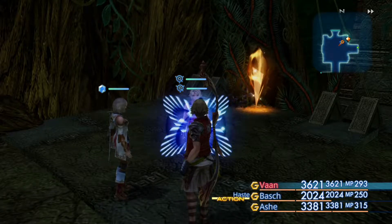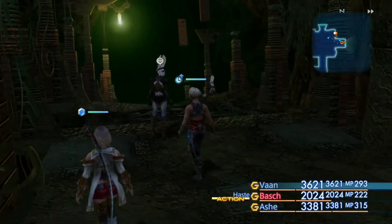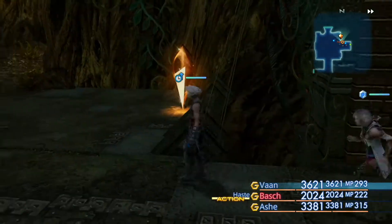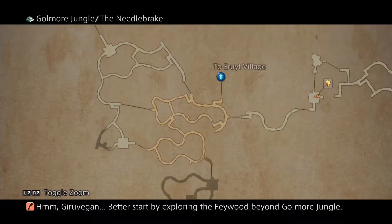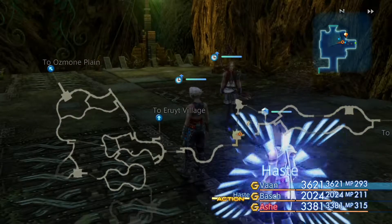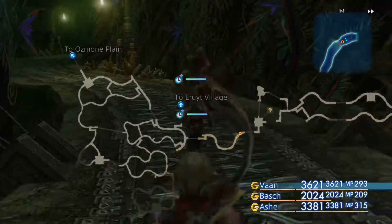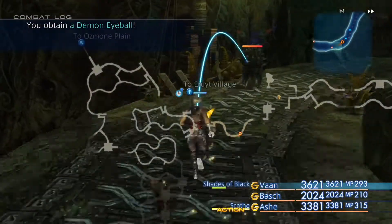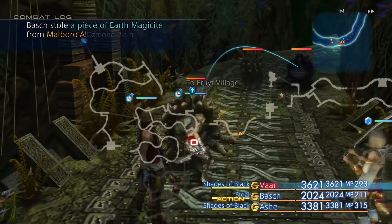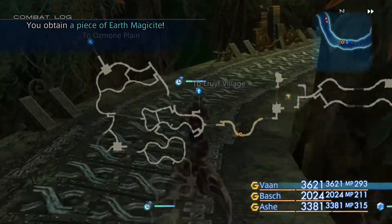Hello and welcome back to another episode of Final Fantasy 12. We're in Golmore Jungle and we need to make our way to the Feywood, which I don't really remember how to get to. I know we've gone there before - I'm guessing it's down there. That's where the story is taking us next, so let's get started. It's another very early morning for me, just after six o'clock.